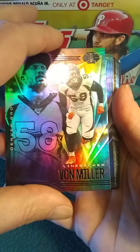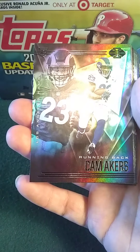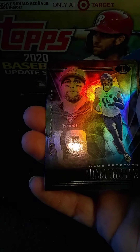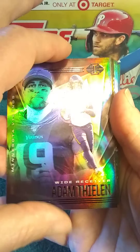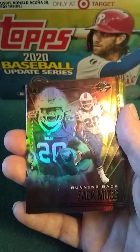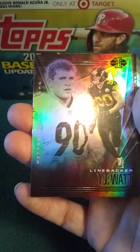Vaughn Miller. Odell Beckham — these are really nice looking cards. Cam Akers rookie card. Adam Thielen — wow, these are beautiful. Got a Zach Moss rookie card. TJ Watt.